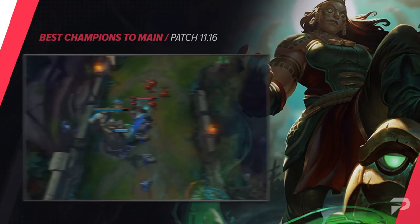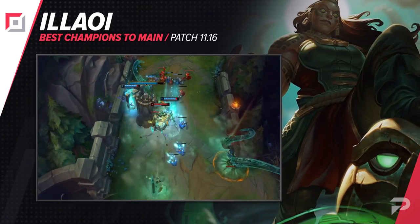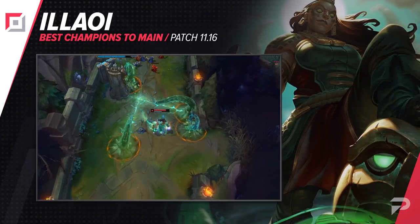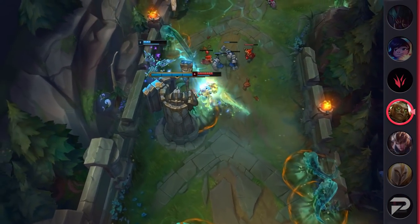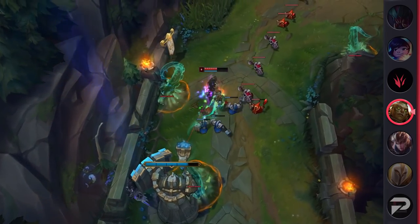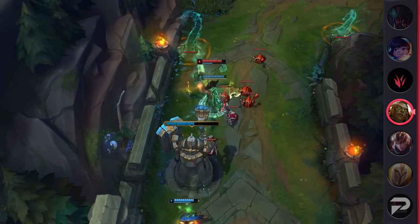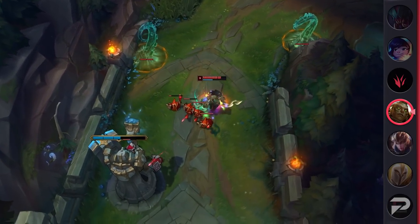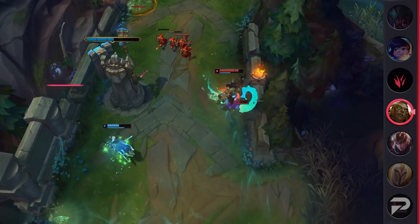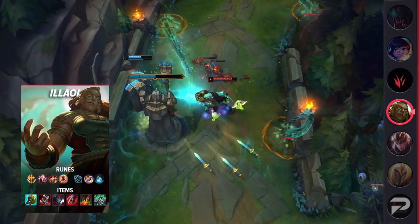A third top laner for this patch is Illaoi. She's got a bit of a higher skill floor than most other champions in the lane since missing her E leaves her pretty vulnerable to being punished, but once you learn how to use her right, she can win just about any matchup in top lane — with pretty much no champion in the game being able to fight her post-6 if you're able to pull out their soul. Thankfully, Illaoi is a pretty rare sight, so most opponents you play against won't really have a lot of practice playing against her. Not knowing how to deal with her means your lane opponent will likely try to play back, but this is exactly what you want.